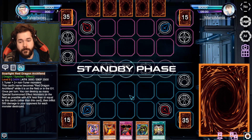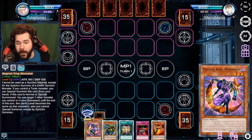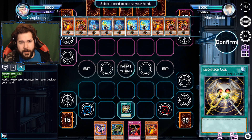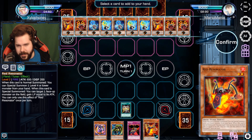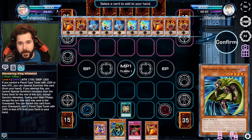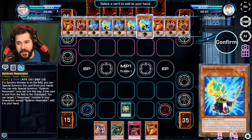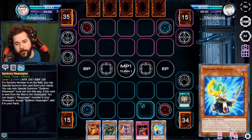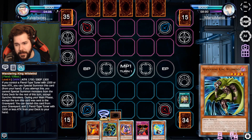That might have left you in a much more dangerous position. All right, so I have to go first this time. Now I have a reasonable set of cards. We're going to start with Resonator Call - what do I want to add to my hand? This will let me summon that for free. I know I can get to an eight, can I get to a nine? With Synchron Resonator I can kind of get there, so we'll search that.